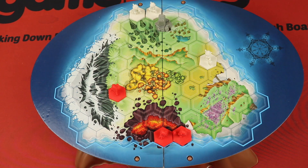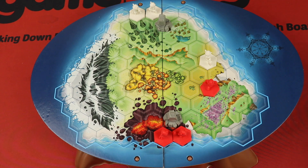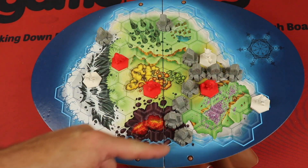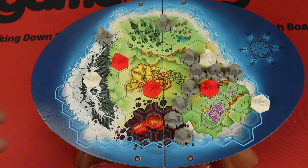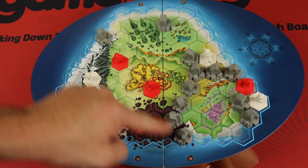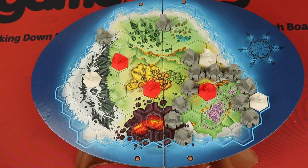A player might move to a certain spot, and the other player responds by trying to block them in. Then that player moves and tries to block back from over here. This can happen where it blocks off an area completely from the rest of the map. If both colors are present — at least one piece of each — they're still fighting over this area. But if only one color is there, that player could move out and block the other in.